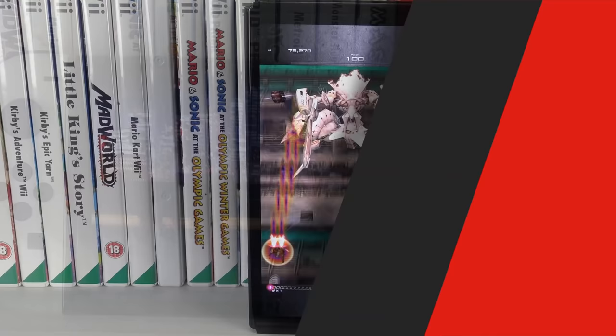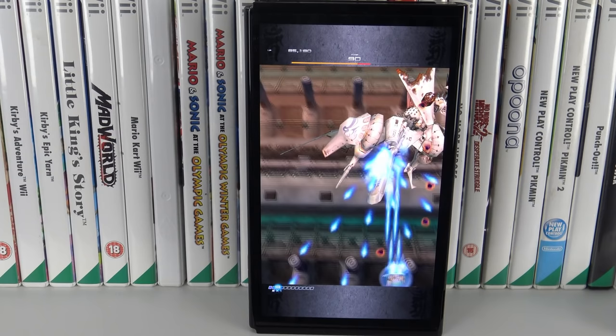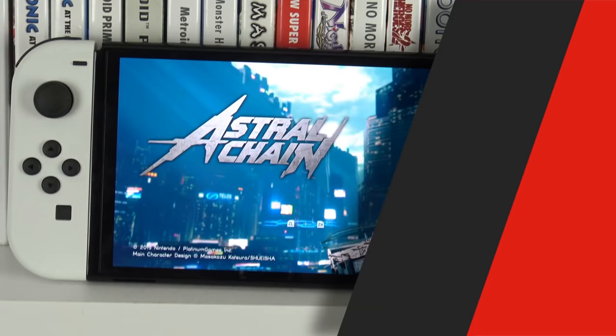Ikaruga — this game looks great no matter what platform you're playing on, but on the OLED it really does look good. All the colourful bullets just burst off the screen and of course this is another game you can play in tate mode, the vertical mode. The backgrounds are really rich and bold, and the enemies themselves stand out as well because they're the same colour as the bullets. There's just this brilliant contrast between the foreground and the background and it's never looked better than this.